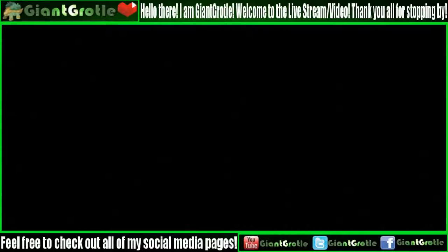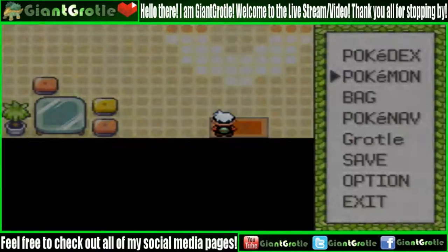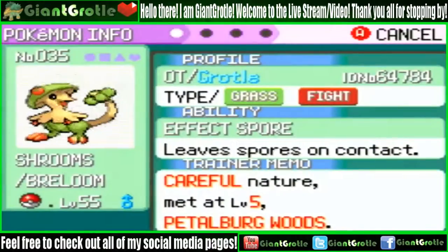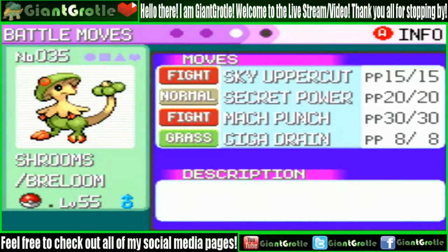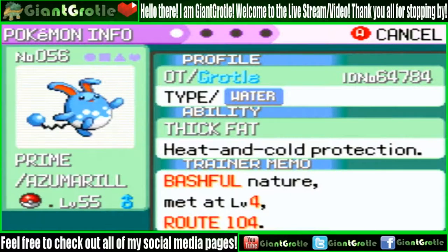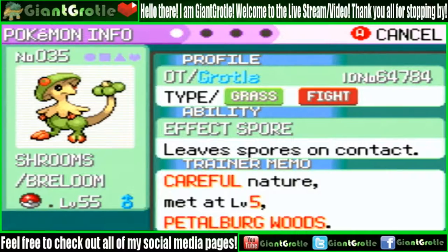Let's go into the Elite Four building, but first let me show you guys my team. Here's Shrooms, my Breloom, at level 55, holding the Miracle Seed with the moves Sky Uppercut, Secret Power, Mach Punch, and Giga Drain.